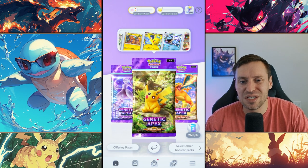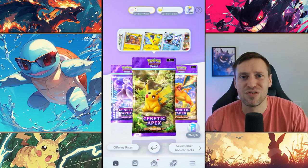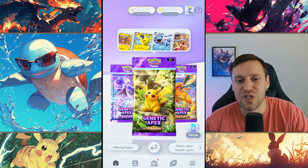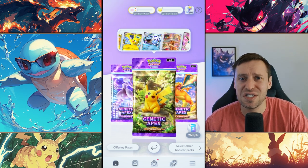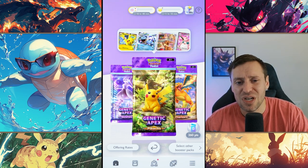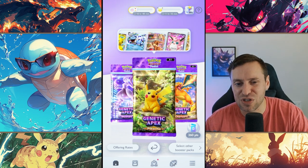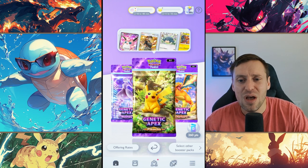We are trying to get our hands on another Pikachu EX. Pikachu EX is one of the strongest meta decks right now in the game, definitely top three. It's really easy to set up, it does insane damage. The only downside is you can get bad RNG and it's a little bit squishy, otherwise it is one of the best decks in the game.